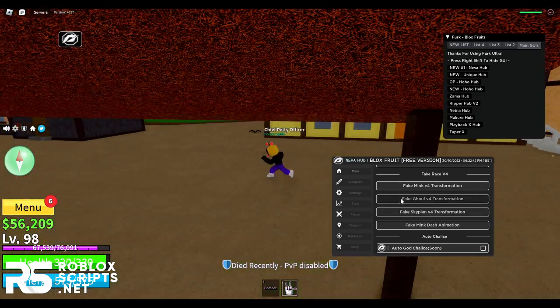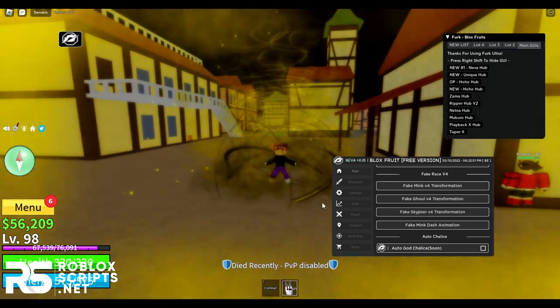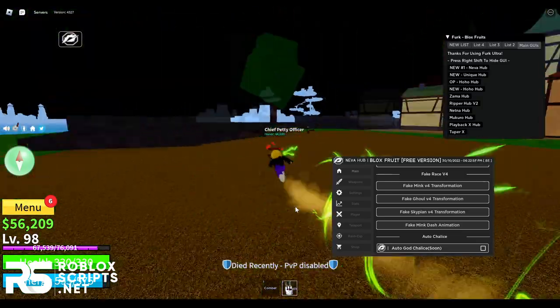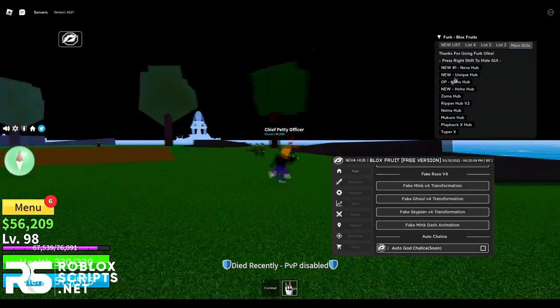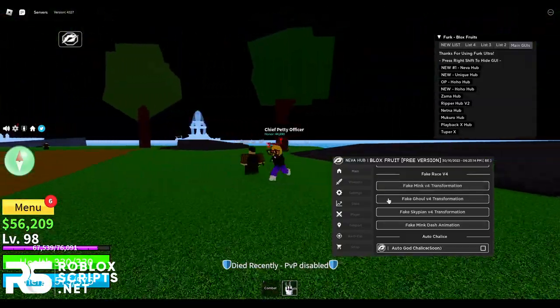You can do the same for Gear 4, and also enable Ming Dash — just enable that and you can see the dash animation when you dash. I'm pretty sure one of the GUIs in this hub has a real transformation script inside it, so make sure to test these GUIs. You can also auto God Chalice, which is coming soon so you can't use it now.